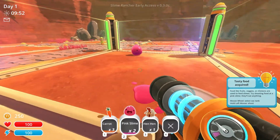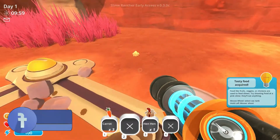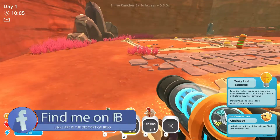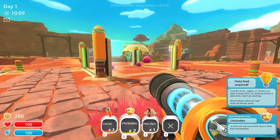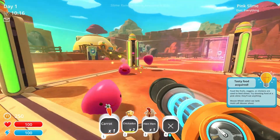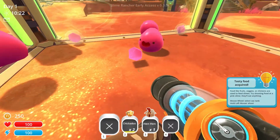I guess left click to push them out again. I hear some cheeky chukas — more cheeky chukas. So we have three of these and what we need to do is actually feed them. Look at that, I hit one of them and they will eat it and out comes some of these, which are named plorts.